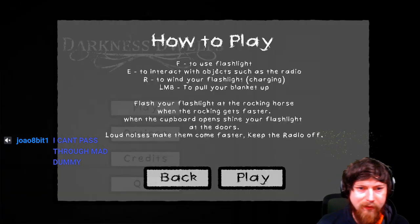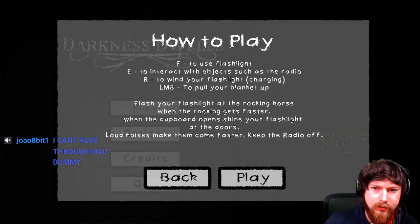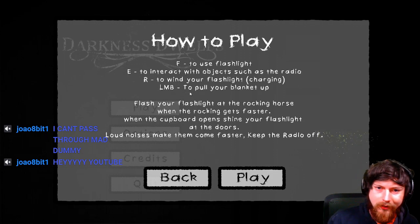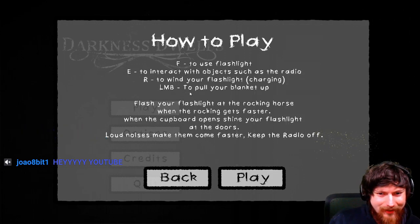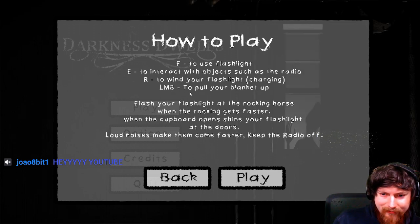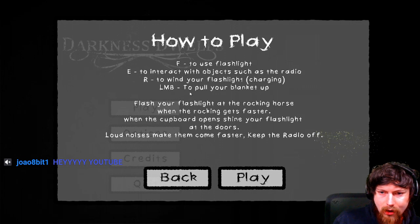How to play: F for flashlight, E to interact — such as radio. R to wind your flashlight. Left mouse button to pull your blanket up. Flash your flashlight at the rocking horse when the rocking gets faster. When the cupboard opens, shine your flashlight at the doors. Loud noises make them come faster. Keep the radio off.